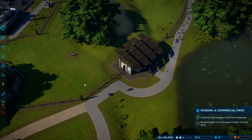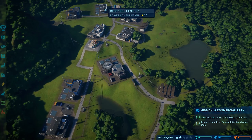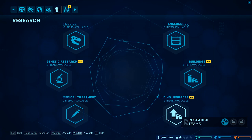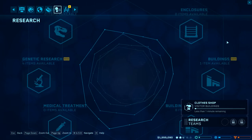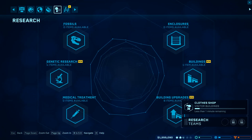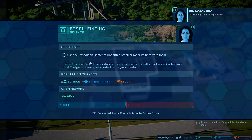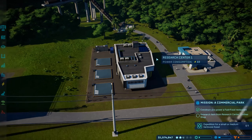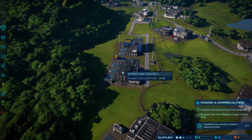And they even have a viewing gallery. Now he wants me to research freaking clothing shops. You nuts? Alright, it's only 200,000 and it takes less than a minute to research. Opportunity is knocking - answer. Okay, on earth a small or medium herbivore fossil? Why? Excuse me, I just died there a little bit - why?